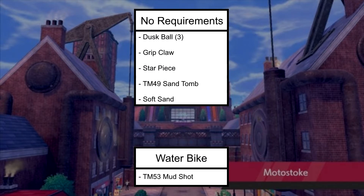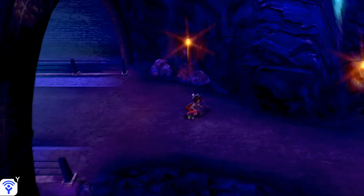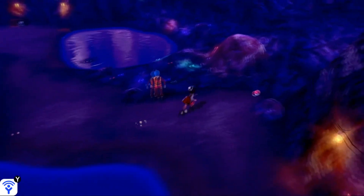Hello everybody, it's the TechnoTrainer here. Today I'm going to show you how to get all items in Galar Mine Number 2. Only one item requires anything special, and that's the water bike. We're going to make our way in from the city of Hammerlocke's entrance, which is basically the main way to get in here. There's not a lot of items in here, and it's not very confusing, so just stick with me in the video.